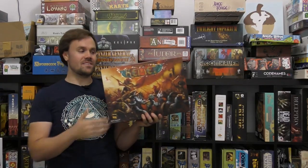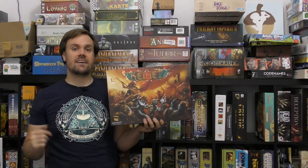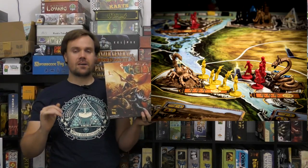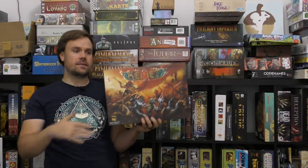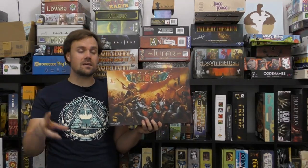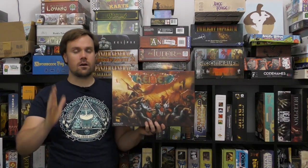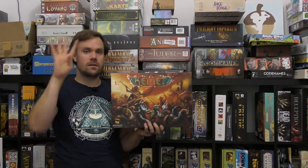At number four, I've got Kemet, the game that takes place in ancient Egypt. The main reason this is a little bit higher than Axis and Allies for me personally is that it takes the social and cultural aspects of the game and bumps them up a notch. You're trying to power up your pyramid, you get unique cards indicating favor of the gods, and you need to go out, claim territory, and attempt to destroy your opponents' pyramids to win. I'm also a huge fan of Egyptian mythology, so this game is right up my alley. Kemet, my number four.